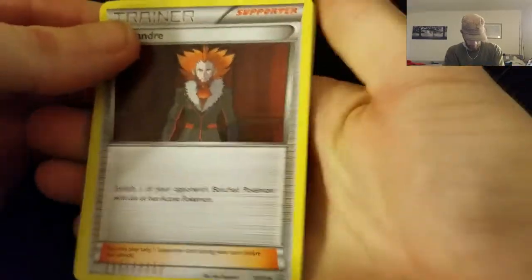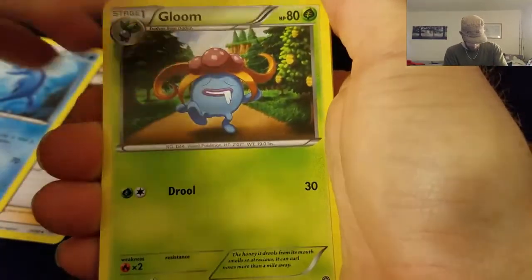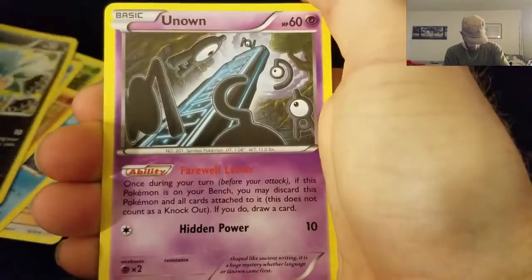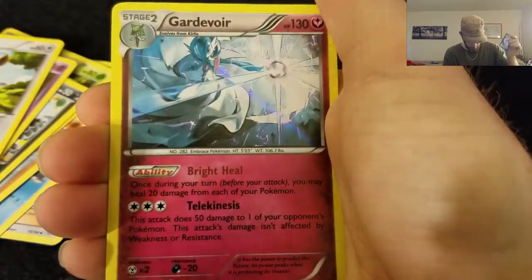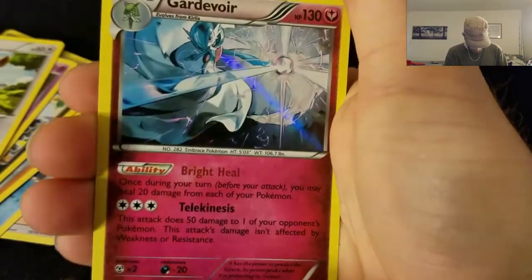Alright, we start out with a Lysander, Vaporeon, Gloomy, Wooper, Magikarp, Inkay, Unknown, Eevee, Ancient Trey Reverse Hollow Rare, Vespiquen, not too bad at all, and a Gardevoir Hollow Rare. Nice! Double Hollow Rare Pack. Sweetness. That's not a bad start at all.